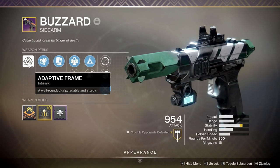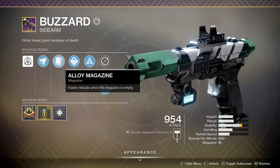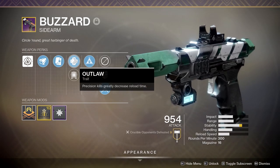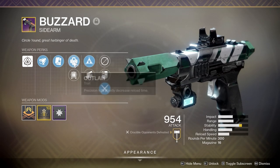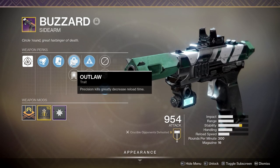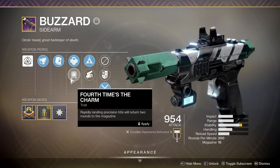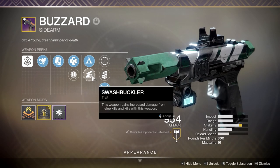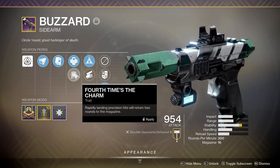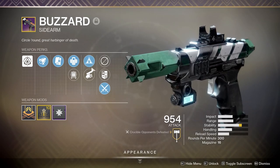The weapon is an adaptive frame with well-rounded grip, reliable and sturdy. It has extended barrel for increased range, alloy magazine for faster reloads when the magazine is empty. The first traits are Outlaw and Fourth Times the Charm. In my personal opinion, Outlaw on a sidearm feels kind of dumb, and Fourth Times the Charm is so rare to proc - unless you have Swashbuckler, you're not going to kill everything in one hit, so essentially Fourth Times the Charm is a useless perk.